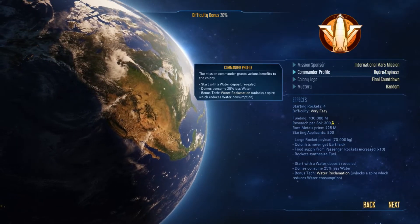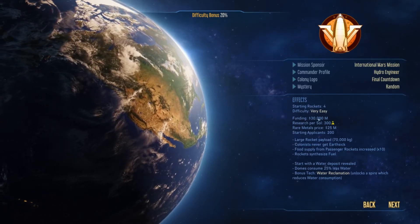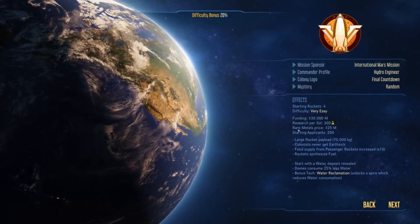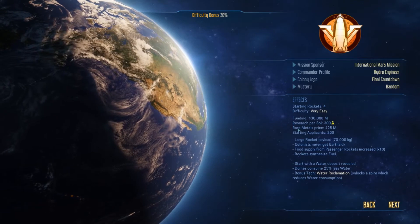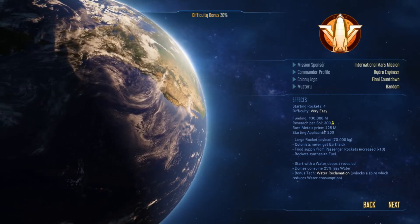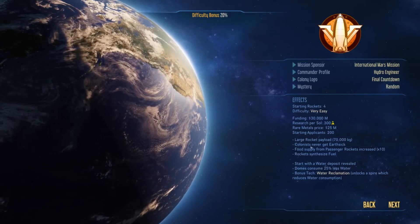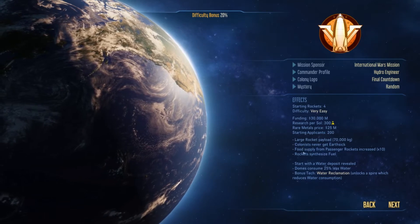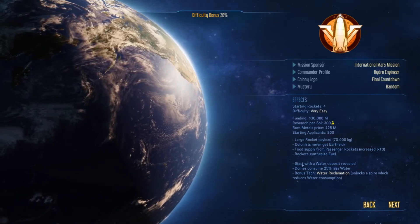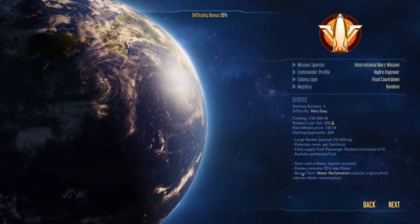We start off with four rockets — if we'd gone rocket engineer we'd have five, but we don't need five. We have thirty billion mars bucks, research is 300 per sol, and one sol is roughly 24 to 25 hours. Rare metal price is 25 million, starting applicants are 200, large rocket payloads are 70,000 kilograms, and colonists never get earth sick.